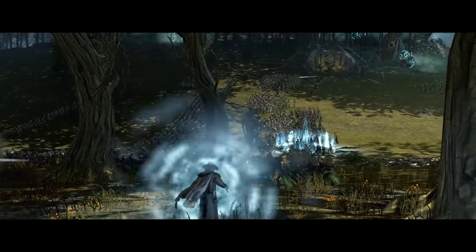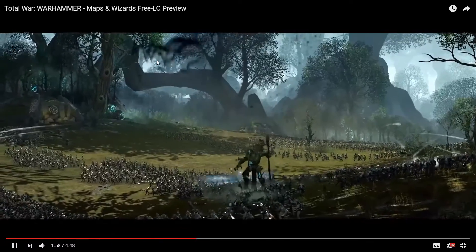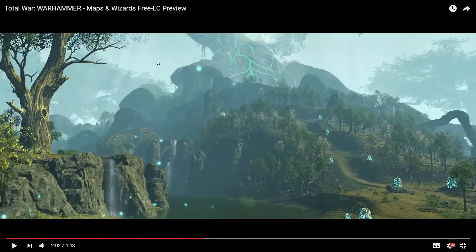Nicely accompanying this is the Penumbral Pendulum. The caster fires the spell through the lines, similarly to how you'd cast Winds of Death. Watch what happens to those troops — one of the most powerful wind spells on the battlefield as the pendulum swings through enemies and allies alike. That looked pretty damaging. Lighter troops will take less damage, heavier troops more, and knocked-down units may or may not get back up depending on how badly they're hurt.